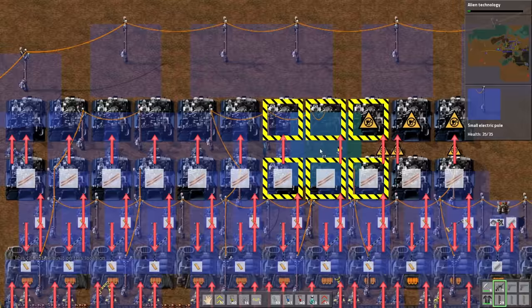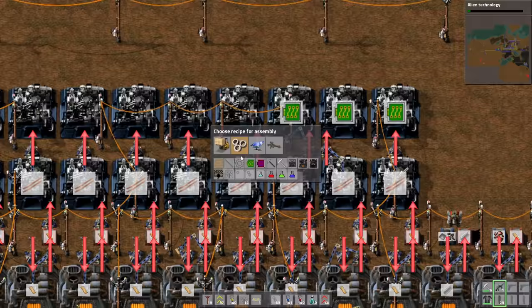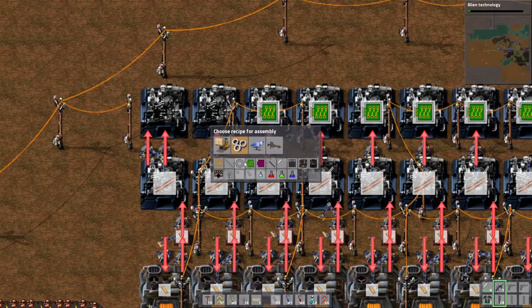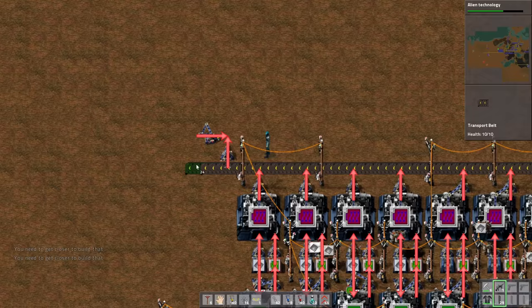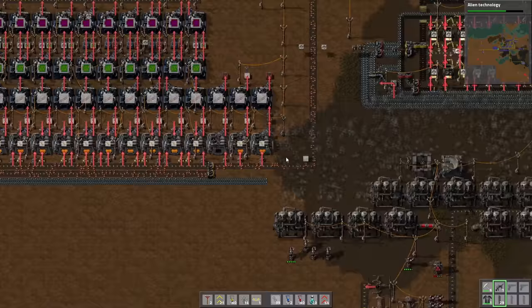Right now we have a big production of copper but we don't have enough ore to support this production. This is the worst way of making green circuits I think. But if you think something is stupid but it works, it's not stupid. And this will be my ultimate green circuit production — and maybe also the advanced circuit production. Yes, it will be. Here I should make the provider chest. This is not gonna work because we don't have the copper wires made here. The electricity is very bad — seems like we are going for a blackout, which is awful because we are using lasers for defense.